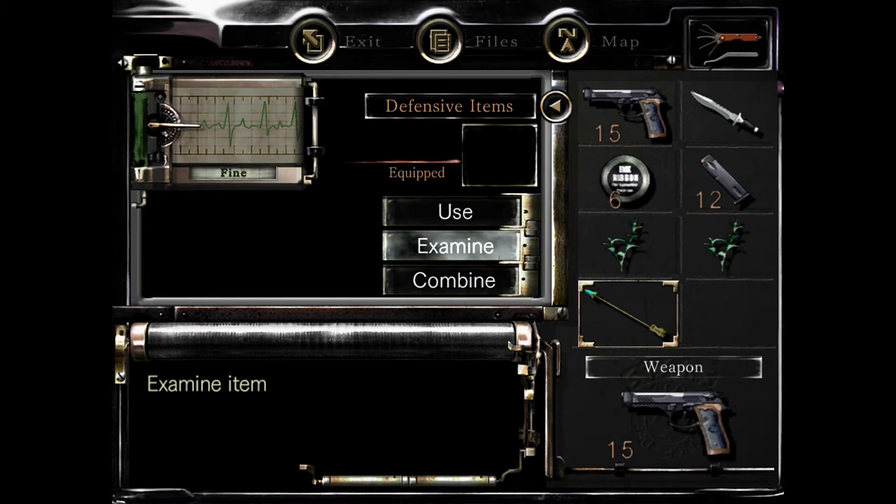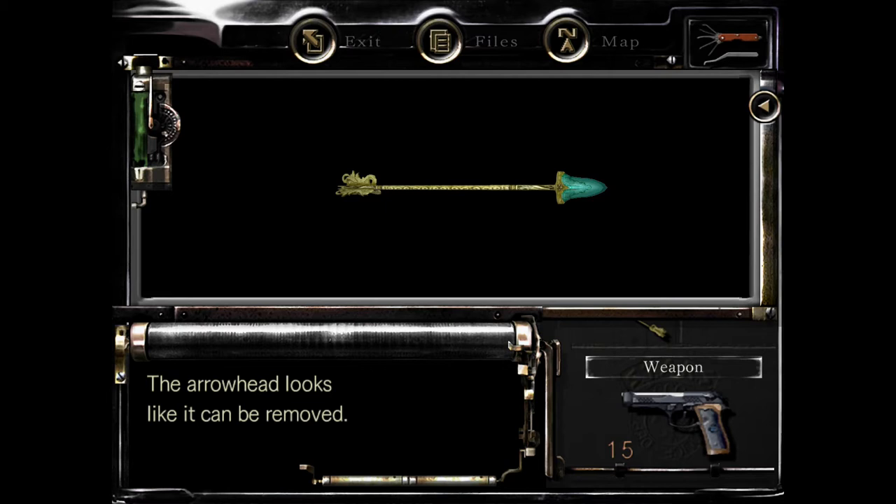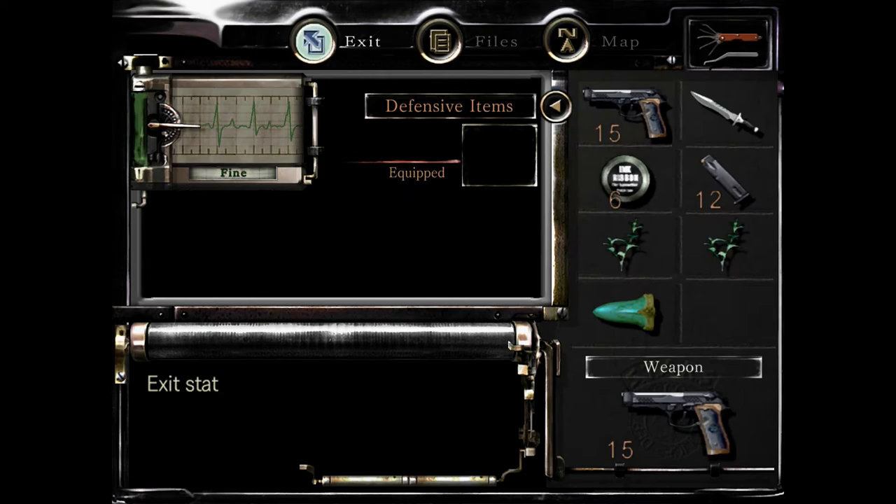You'll see we picked up an object there. One of the things that Resident Evil likes you to do is give your objects an examination. This looks like a golden arrow, but when you examine it you're told the arrowhead can be removed, and it turns into what looks like a dual arrowhead. So let's see what happens with that — I'm sure we'll be able to use it to unlock some kind of puzzle.